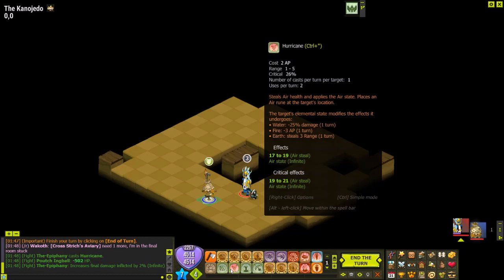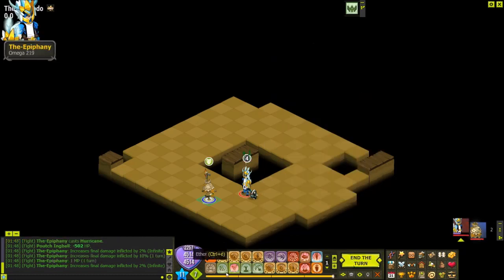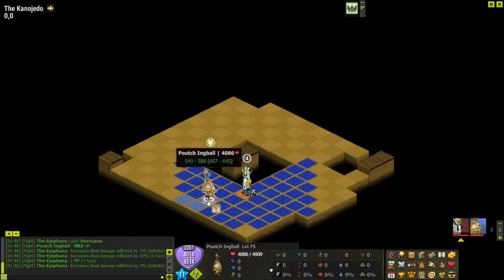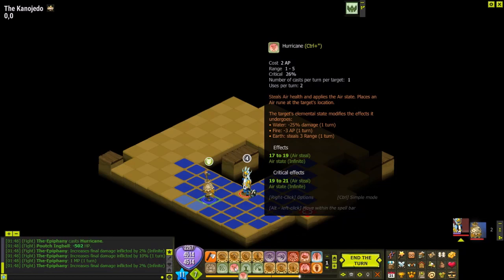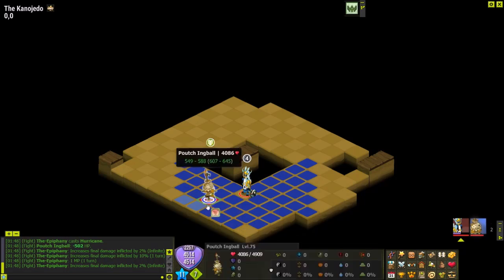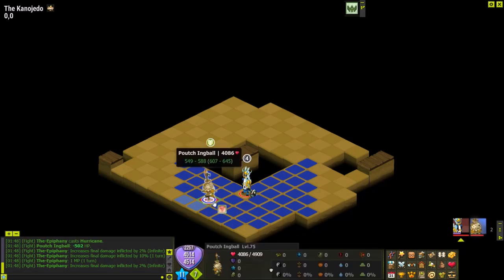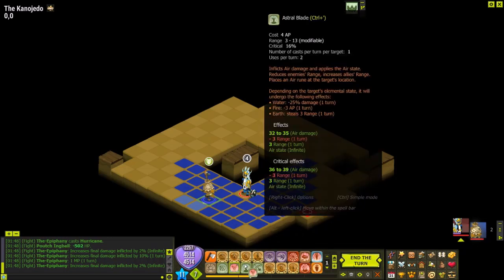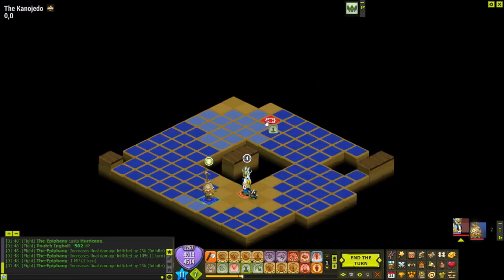Hurricane is a little weaker than Ether - Ether hits 607 to 645, Hurricane a little weaker. Hurricane can only be used once per target per turn, so it's usually used as a quick way of getting someone into air state or used as an ivory deactivator, depending on the situation.